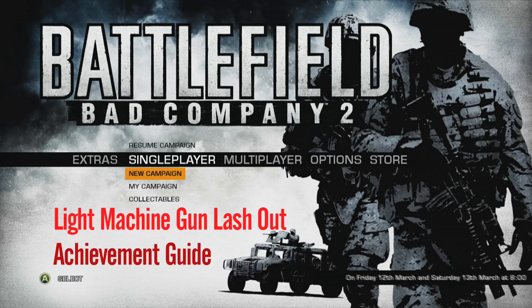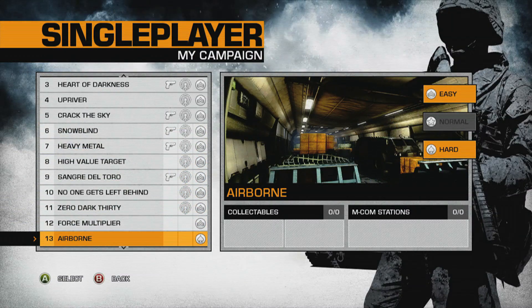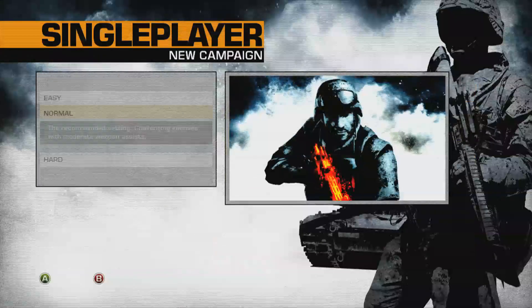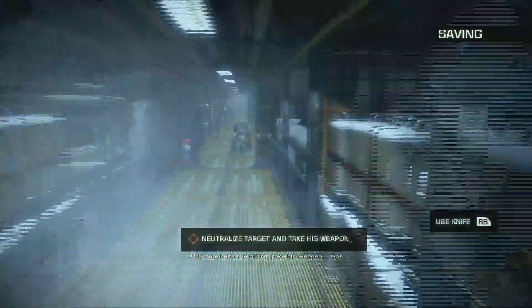Hey guys, welcome to my Light Machine Gun Lash Out achievement guide. The level you want to select is Airborne. The difficulty doesn't matter because all you're doing is repeating levels over and over again, so I'm going to just choose Easy. You start off by knifing this guy to get a gun.